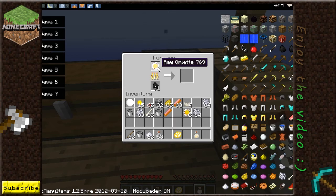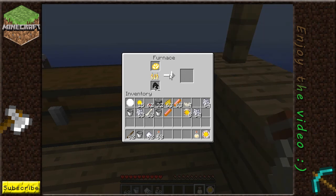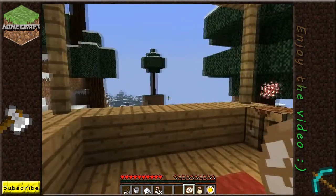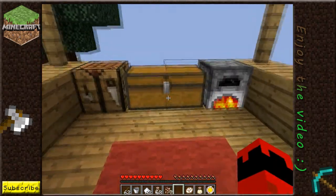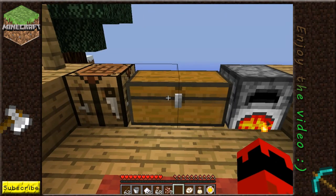I think there's only one more thing to do with eggs, and that is: if you put egg mix in the furnace, you can see that starts cooking. And it makes... scrambled egg! I don't know how many hearts it heals because at the moment I'm on peaceful. But there's a lot of things you can craft with very little material, so little things go a long way.